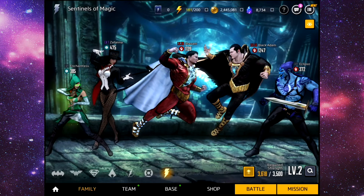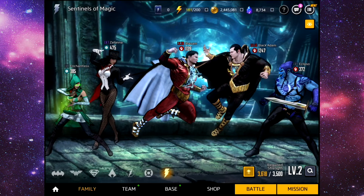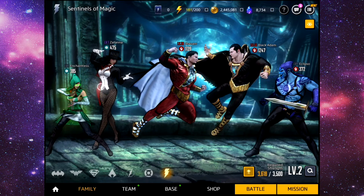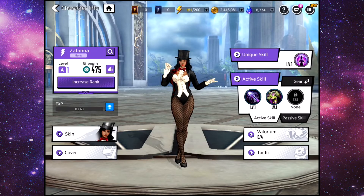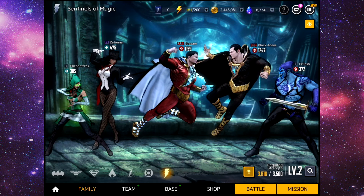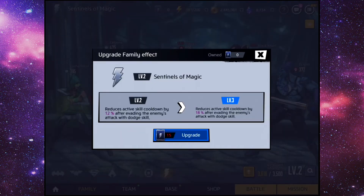As you can see I have eight thousand seven hundred gems — I did have more than that but I was spending a lot of them in the shop. We also have Zatanna; I've recently taken her up to A-rank and I will end up working on her eventually. I'm just waiting for Black Adam and Shazam to go to max level first.